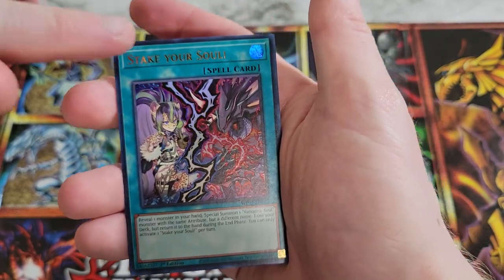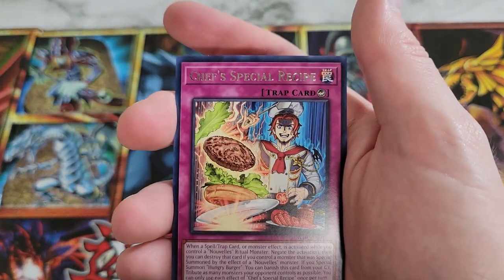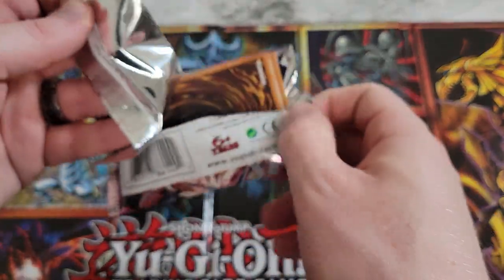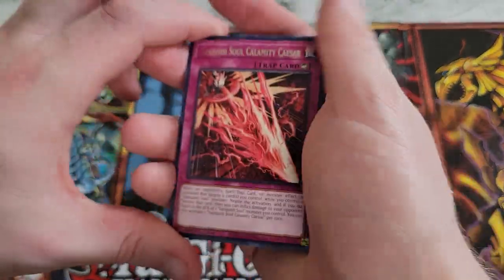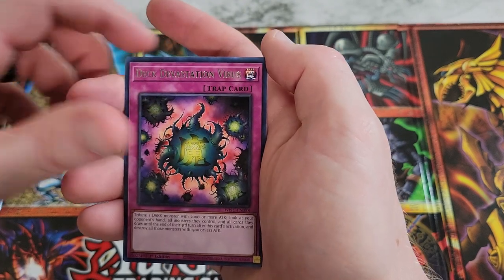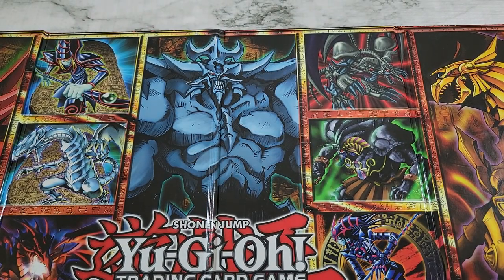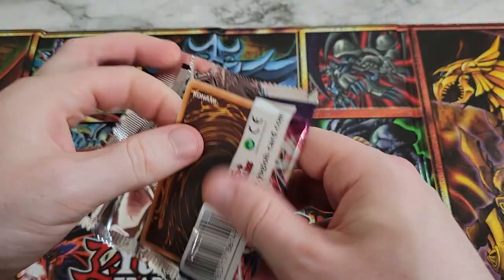Chef's Special Recipe. It's not really difficult to get one of the Vanquished Soul Ultra Rares since all seven of the ten are Vanquished Soul themed. Vanquished Soul Calamity Caesar, Incantation Talismandra, Xeno Meteorus, Enemy Controller, Deck Devastation Virus, and There Can Only Be One. Soul-Eating Oviraptor — best collector rare in the set — and we just didn't get it.